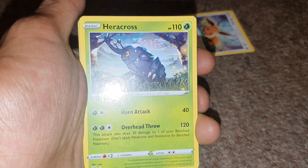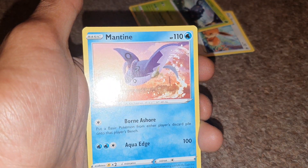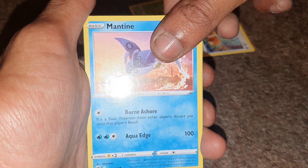Followed up by Heracross, having 110 health points, being a Leaf-type Pokemon, with moves of Horn Attack and Overhead Throw. Followed up by Mantine, having 110 health points, being a Water-type Pokemon, with a deck entry of 226, and moves of Born Ashore and Aqua Edge.